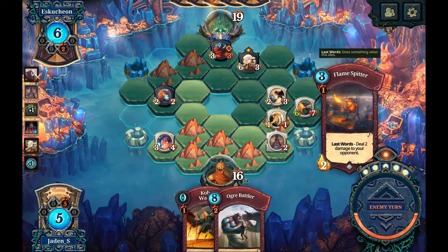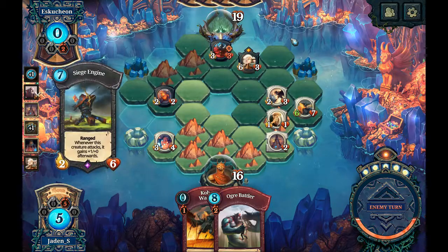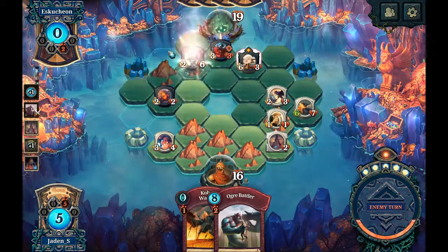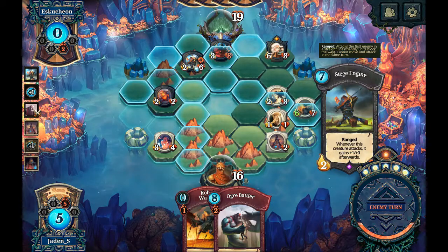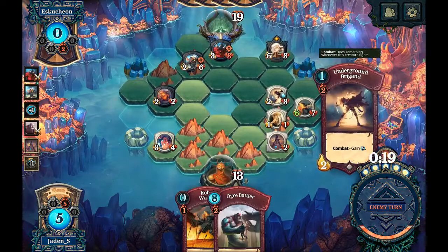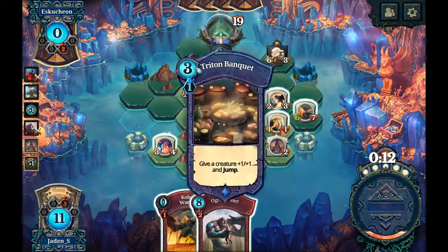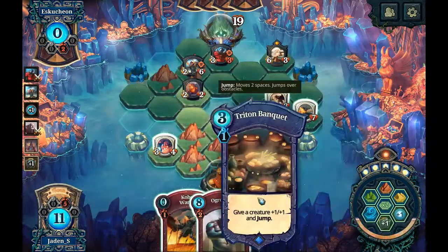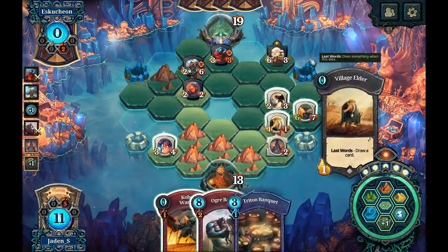I can probably try to take this out if he doesn't move it — I'll take a little bit of damage from it, but it could be worse. Okay, another range thing. What else does that do — one of this creature attacks against — ooh, okay. He's lined it up with this, and he's backed that off.